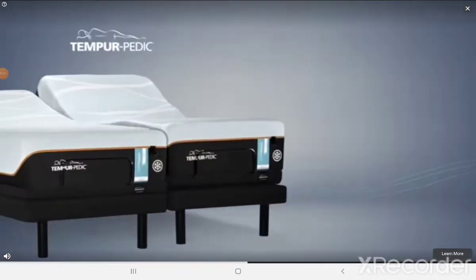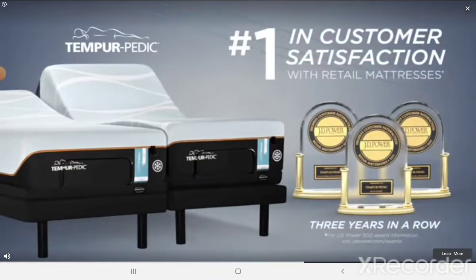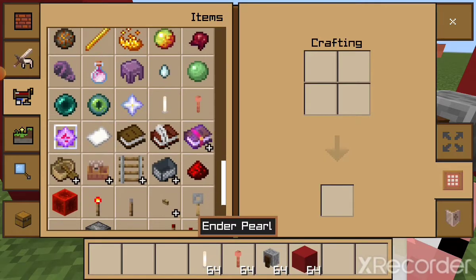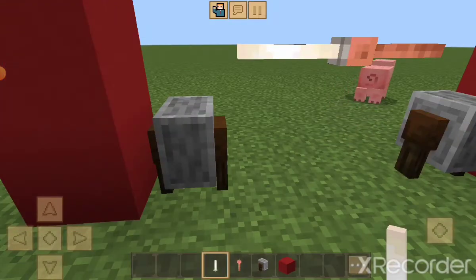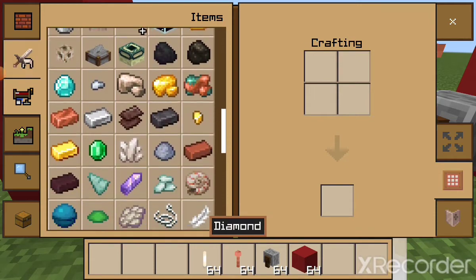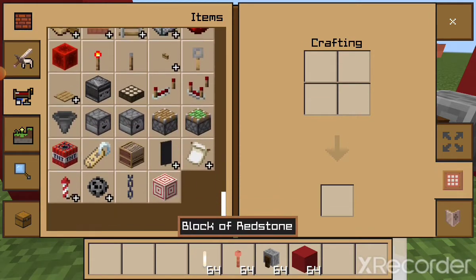Sometimes random ads pop up because we're not exactly in standard Minecraft — we're in a different version — and probably because I'm playing on a tablet. But that's the only problem; not really any other problems.